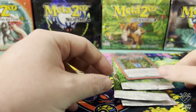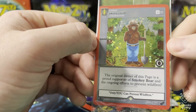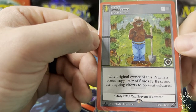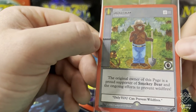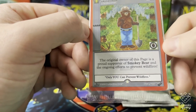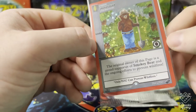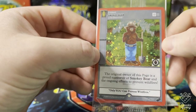Here's the promo - that's just perfect. I haven't seen it up close in person yet and I think the art is amazing. It fits MetaZoo perfectly - even got a little swirl right there. 'Proud supporter of Smokey Bear and ongoing efforts to prevent wildfires. Only you can prevent wildfires.' That's a pretty cool, fun little promo.